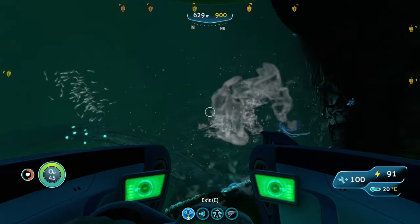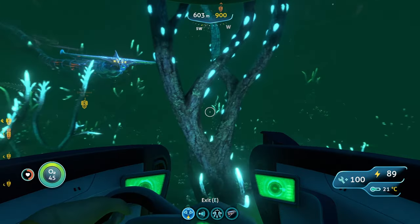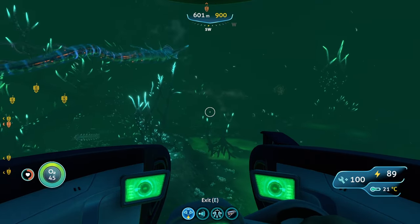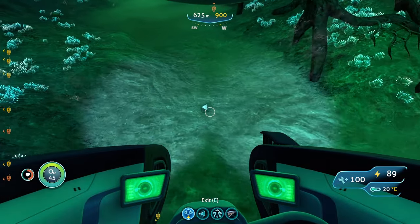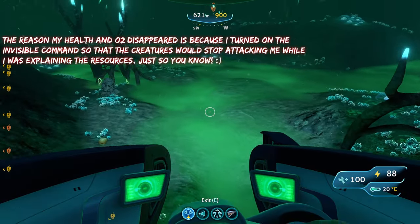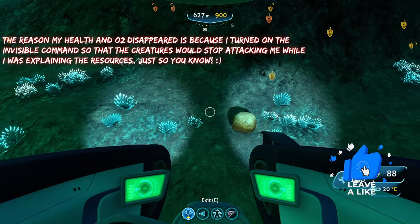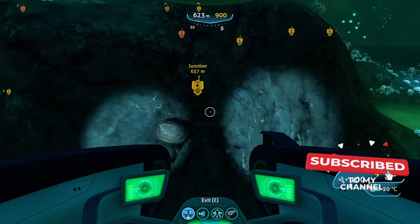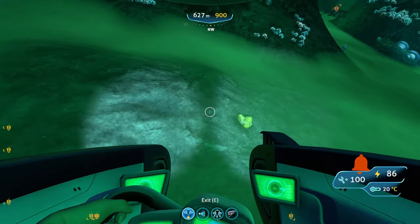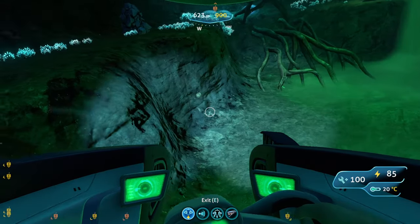Now that we're in the Lost River, we can go over the resources. This part of the Lost River is called the Ghost Forest. Here you'll find magnetite as one of the first resources. Watch out for the green stuff — it will hurt you if you go into it. Sandstone outcrops can contain gold, lead, or silver, and shale outcrops can contain gold, diamonds, and lithium. You'll also find crystalline sulfur and quartz.